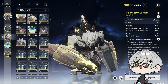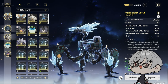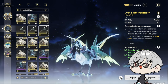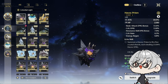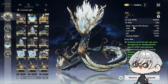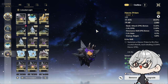For 3-cost echoes, spectral damage is better than ATK percent — calculated to be about a 3% difference in damage. However, if you have poor spectral damage rolls on your 3-cost Celestial Light echoes, you can run ATK percent instead. For 1-cost echoes, go ATK percent. The main stats to look for across all echoes are crit rate, crit damage, ATK percent, and skill damage — with skill damage being very important since it's where her biggest damage output comes from.